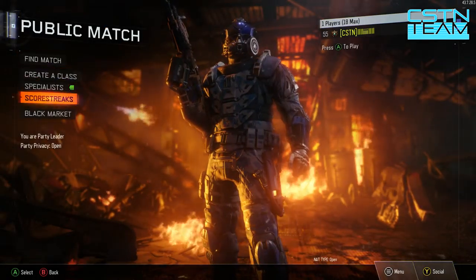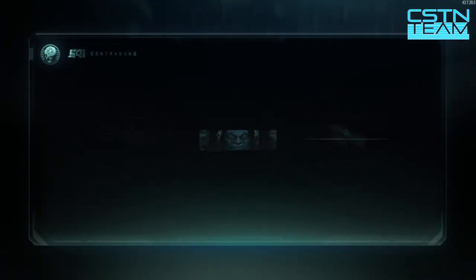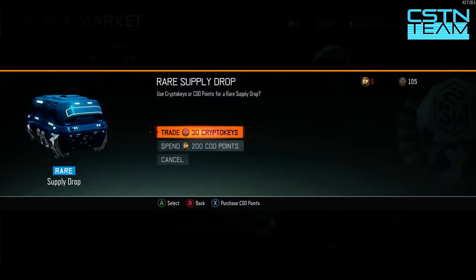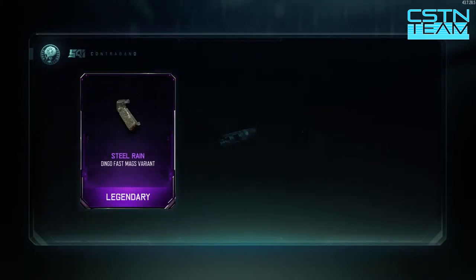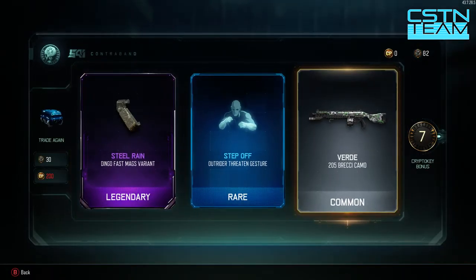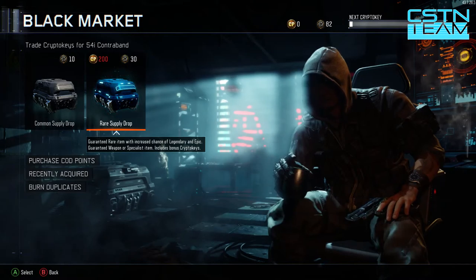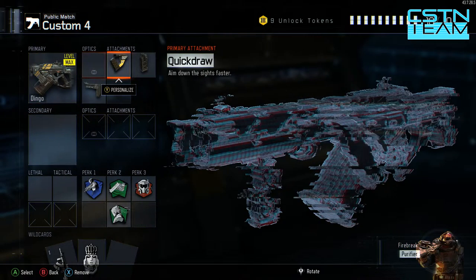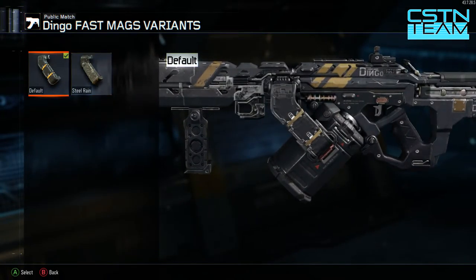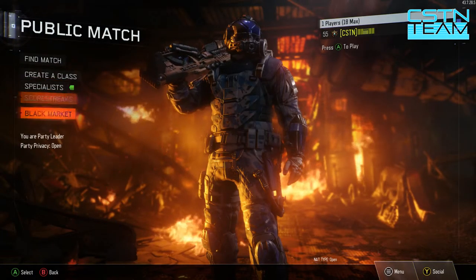I've got a lot of legendaries too, so you can just see how much better these rare supply drops are than the common ones. We got 132 left. We got a shrunken head decal - oh my god, that was the worst supply drop ever, not worth 30 crypto keys. We also got the Dingo Fast Mags variant called Steel Rain - that's actually a pretty cool name - and Step Off for the Outrider, and Verde for the Brekkie, just a horrible common camo. Let's take a quick look at the Dingo with Fast Mags. Looks just a little different, nothing too special, but it changes just enough to make people like the weapon a little more.